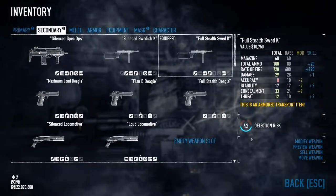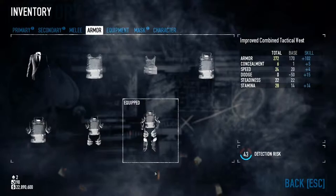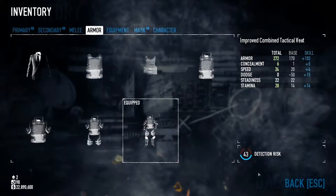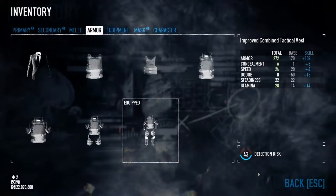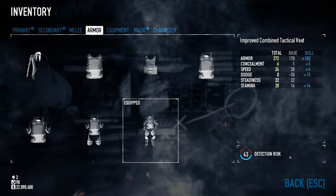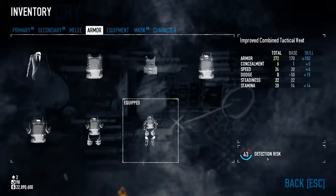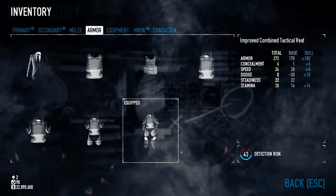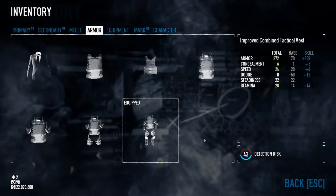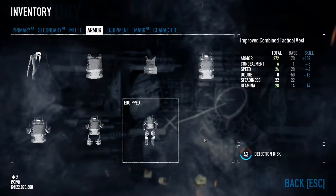So if I put this on, I've now got 43 detection risk on my character, even though I still have the improved combined tactical vest on. This is actually markedly low for a concealment value, and I'm still wearing the heaviest armor in the game. So I wouldn't kick a person just because they have a very low concealment value on their combined tactical vest — Ghost Forcers can easily wear the improved combined tactical vest and get below 43 detection risk.